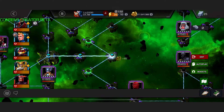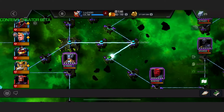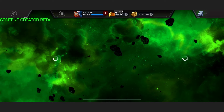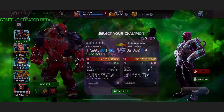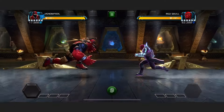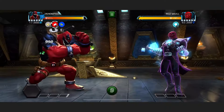Here we are in 7.1.2, and we will be taking the Red Skull path. The team today is 565 Mags, 6-star rank 3 Odin, 6-star rank 3 Red Goblin, 6-star rank 3 Venom Pool, and 6-star rank 4 Human Torch for the boss. First up against Red Skull, we will be using Venom Pool, who is one of my favourite Red Skull counters.